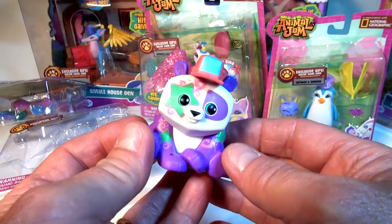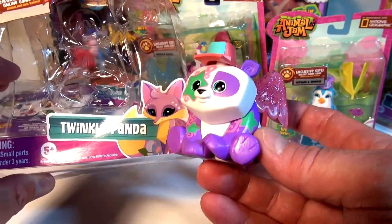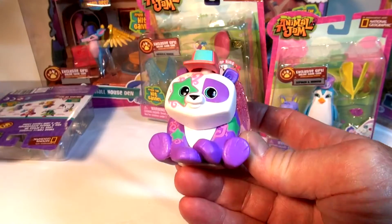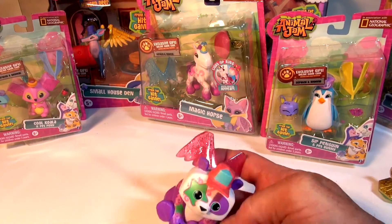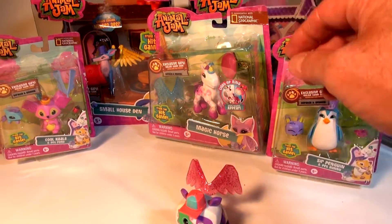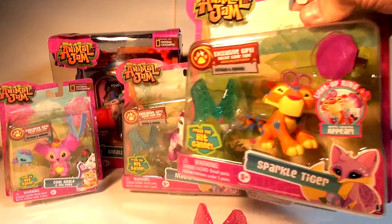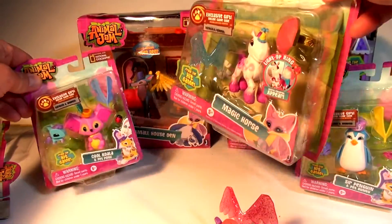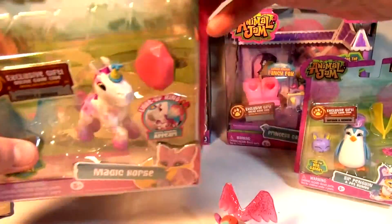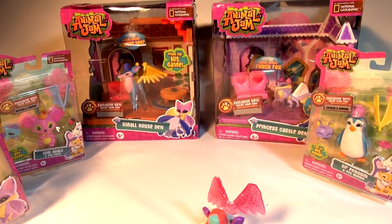Let's go back and look at the panda. There you go folks — there's our first unboxing of Twinkle Panda, as requested by one of our fans. Now that's one down, we have six more to go. You send us a comment in the comment section for which one you want us to do next. We have Sparkle Tiger, Sir Penguin, Magic Horse, Cool Koala, and two play sets — the Winged Deer and the Fancy Fox. Thanks for watching!